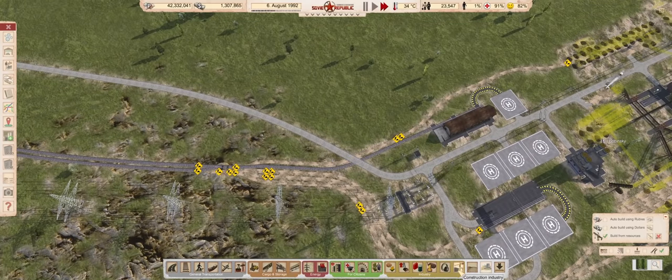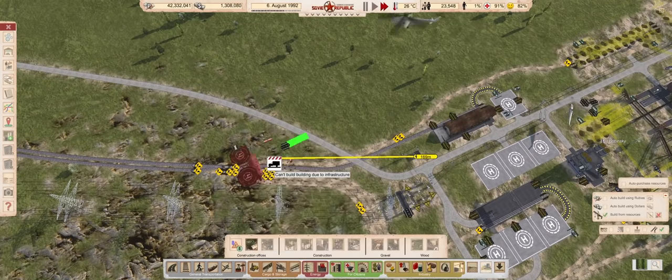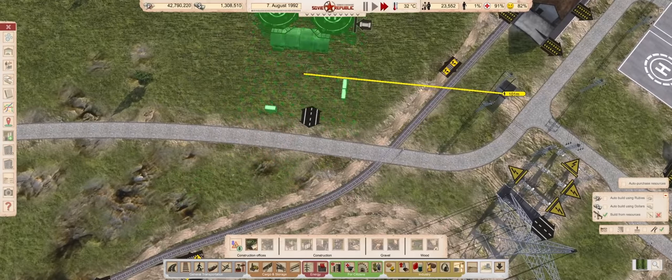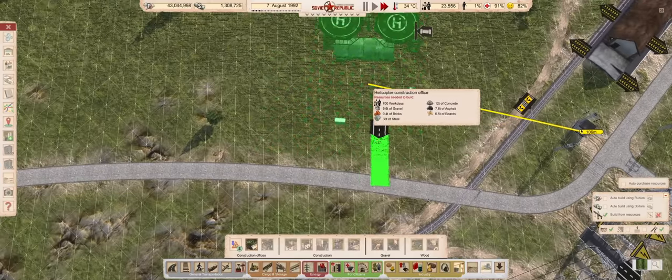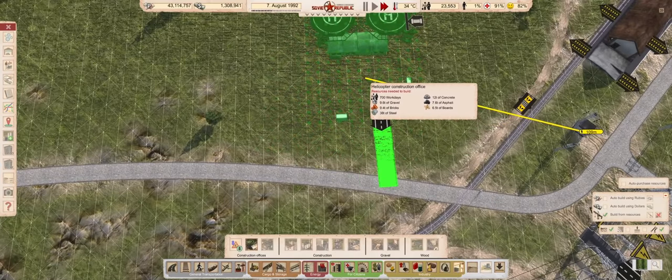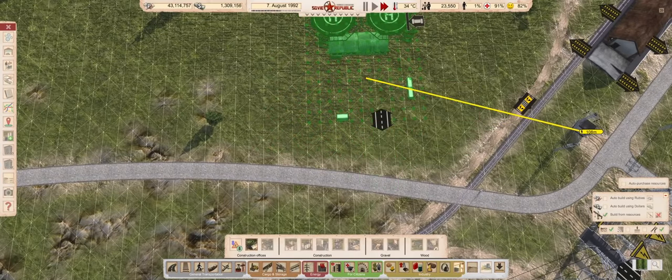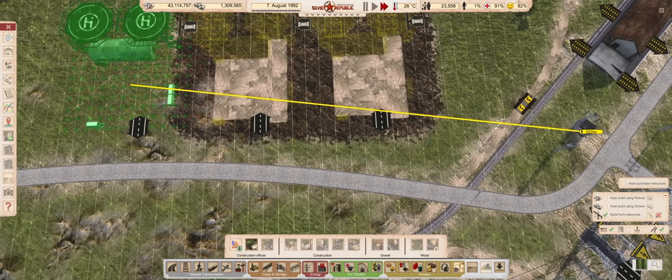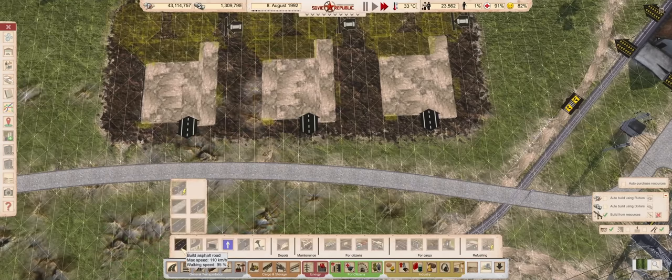Now that the majority of Bobinski is finished, we might as well add the helicopter construction offices. I think I will add 3. The capacity should be more or less triple that of a Dumski. I only need to be a bit more careful how many extra landing pads I give each office.